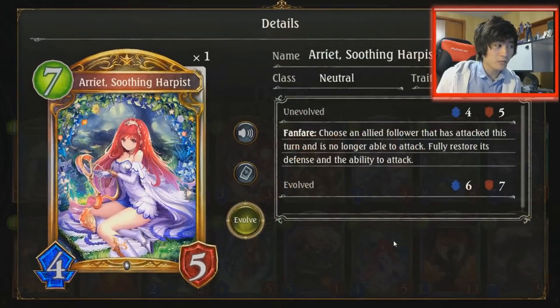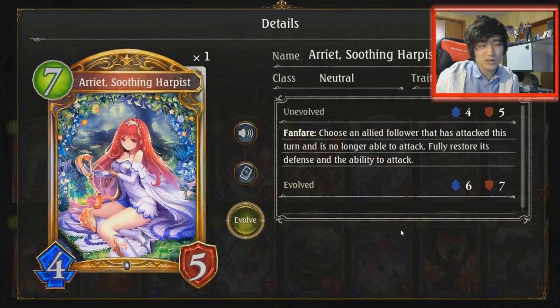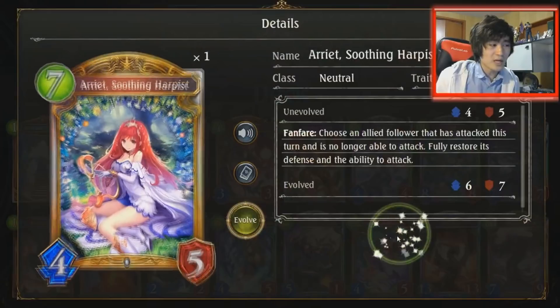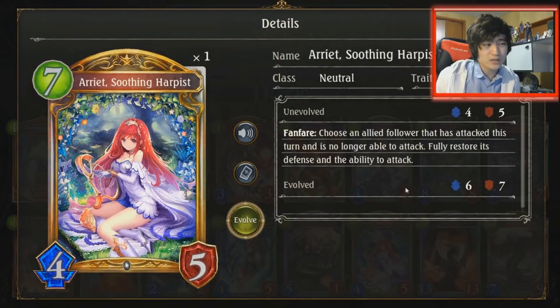Erd also deals with things like Evolved Followers, Ancient Elves, etc. I'm only running one Ariette because Ariette's only really good with Genesis Dragon, especially if you have an Evo point — that's where you could max up to 18 damage. Sometimes you could cheese people by having a big dude stick, like a Bahamut or an Izzerphil, then play Ariette twice. But otherwise it's really situational, so I cut it down to one because a lot of times it just sits in your hand.